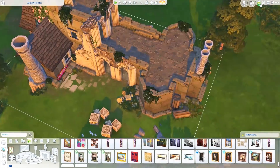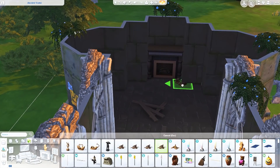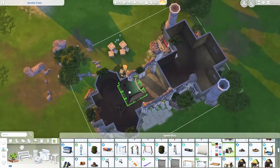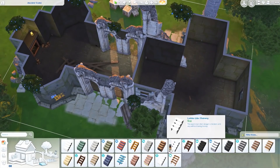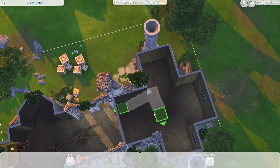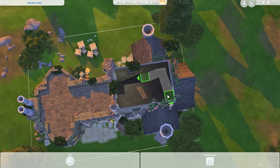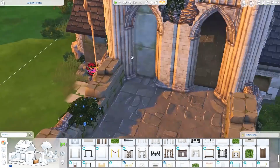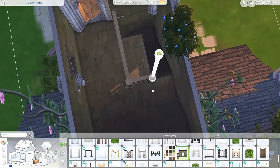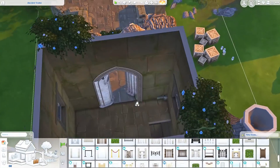I decided to use the ivy that came with Get Together. Unfortunately it won't change with the seasons — the flower boxes don't either, which always drives me crazy. On the exterior I did add some graffiti — I wanted this place to look a little more trashed but I tried not to go too overboard. I think it definitely adds some character. I added stairs all the way up to every level of the tower except the very top outside, so your sims can go to the different levels. There are different things to do on each level, though the very top is pretty small.